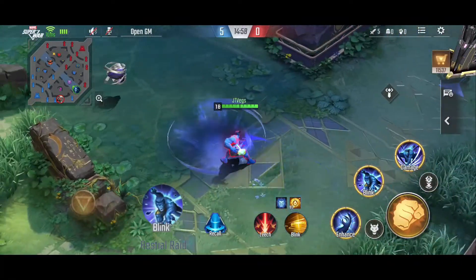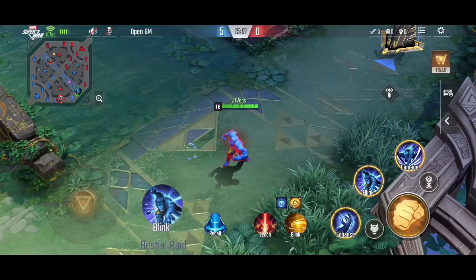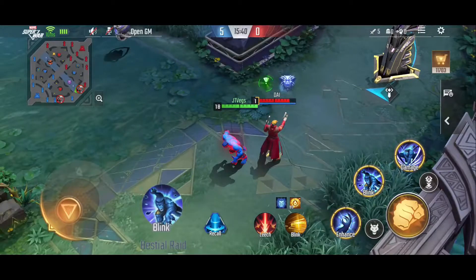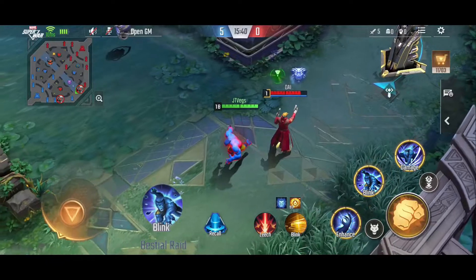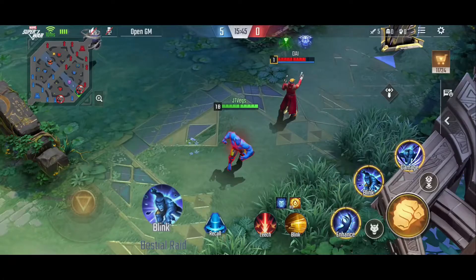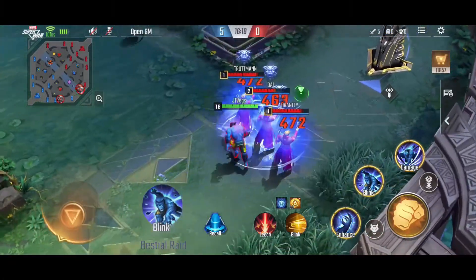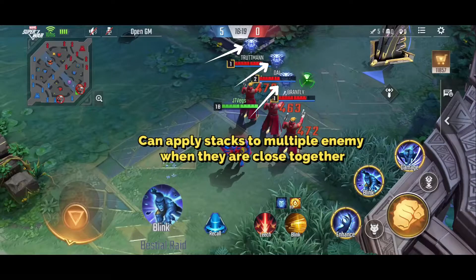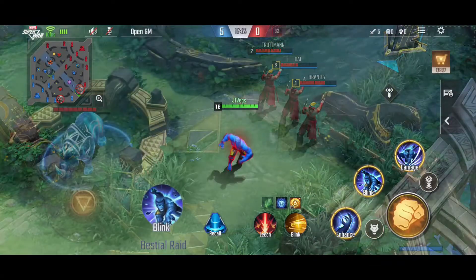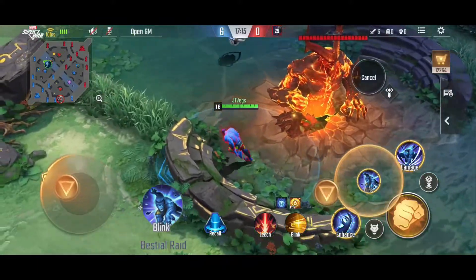Beast's second skill, Bestial Raid. Beast launches in a specified direction, dealing physical damage to enemies in the range of his landing spot and slowing them by 40% for 2.5 seconds. Take note that this skill has the ability to move over walls as well.